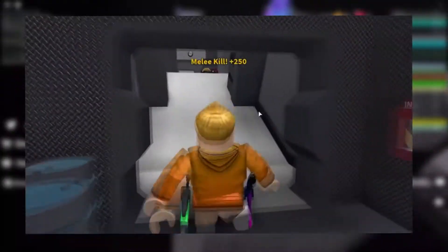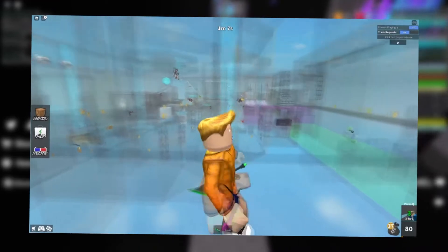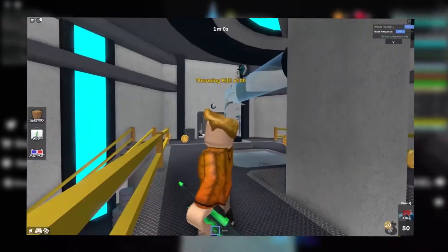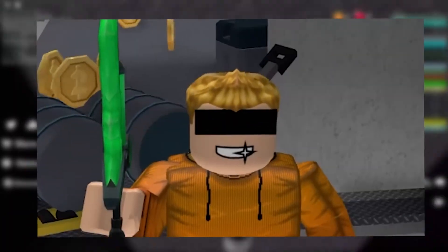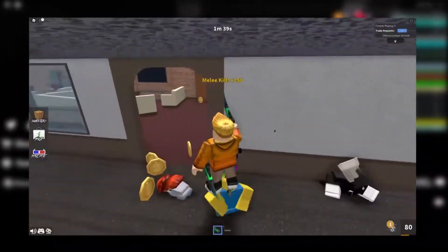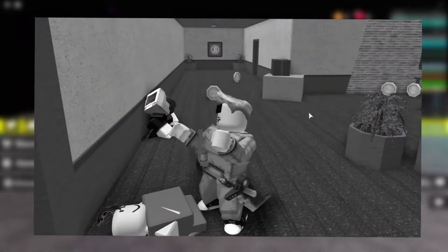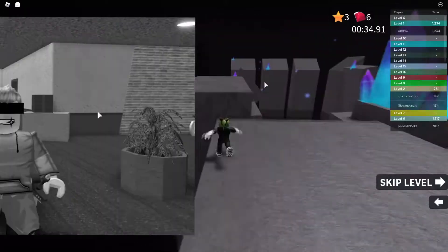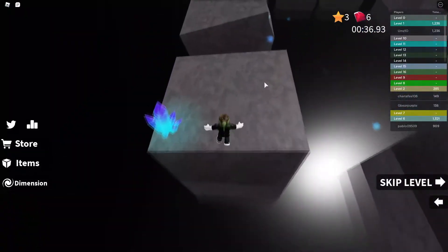The sheriff is the only player that spawns with a gun, which they can use to protect the innocents. If the sheriff is killed, either by shooting an innocent or getting killed by the murderer, the gun will drop, allowing any innocent to pick it up. Sheriffs gain XP for killing the murderer, which increases depending on how many innocents they successfully protect.